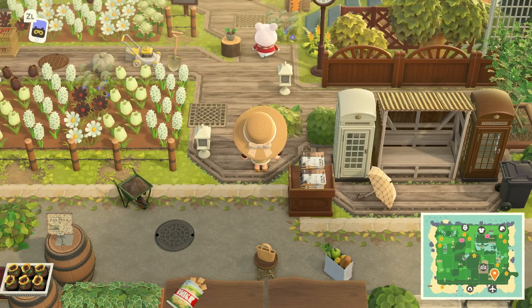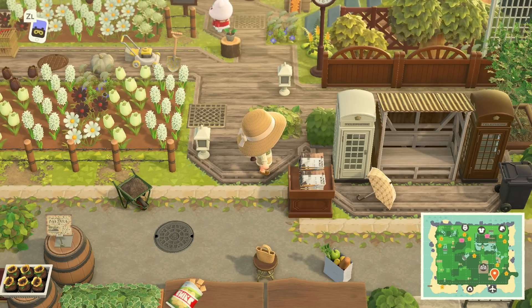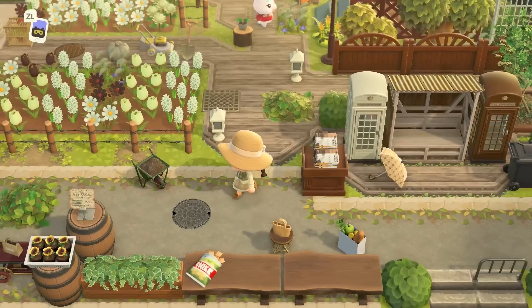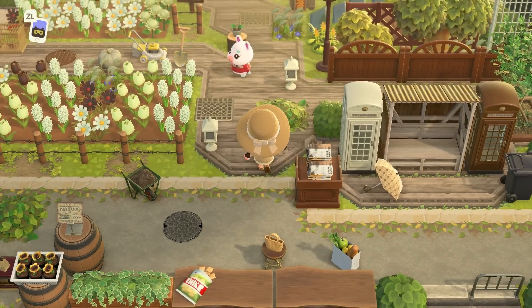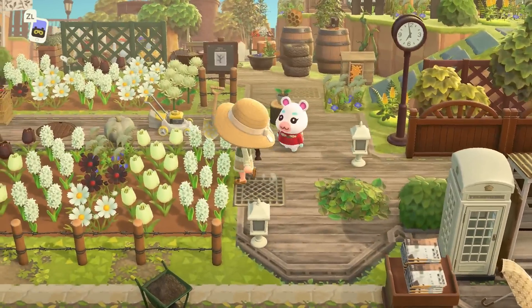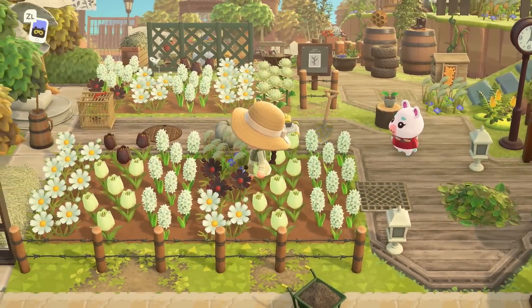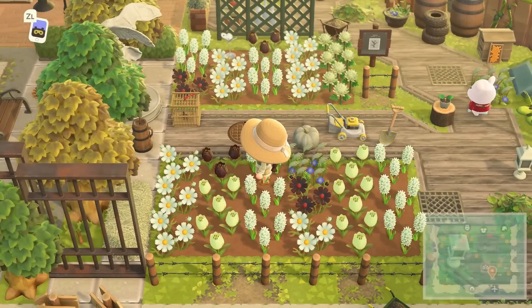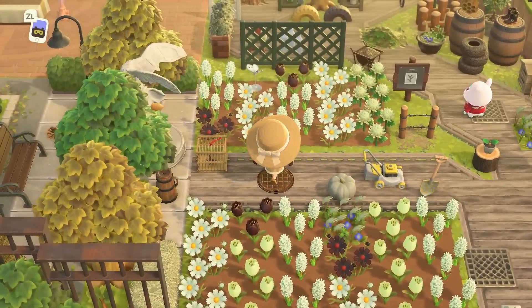There are just so many things to get inspiration from with this island — like how to decorate around a path. The way they're using phone booths and a bus stop bench is a great way to fill in space, along with items on the actual path like the hand cart or a little stool with a bag on it. So many things I probably wouldn't have even thought to do. I always love touring islands just to get inspiration for little details like that.